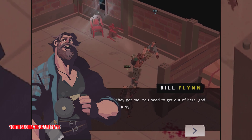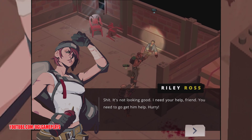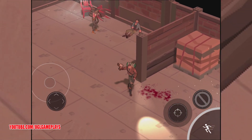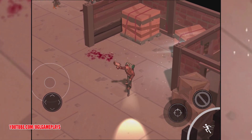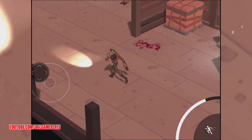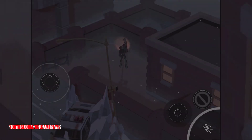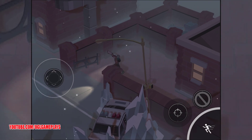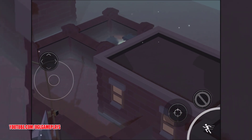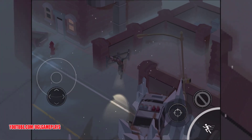Bill says he needs to get out of here: 'I can fix it, it's not looking good, I need your help — hurry.' So we need to find help. Let's explore a bit. There's a door here, so we have some exploration going on, though there's not much to see in the building from here.